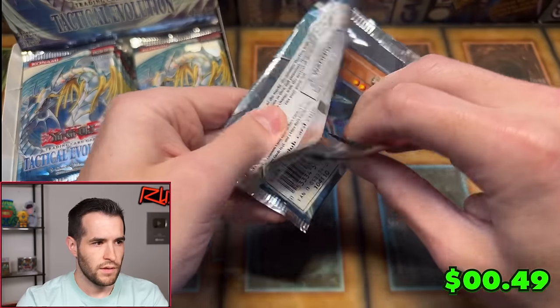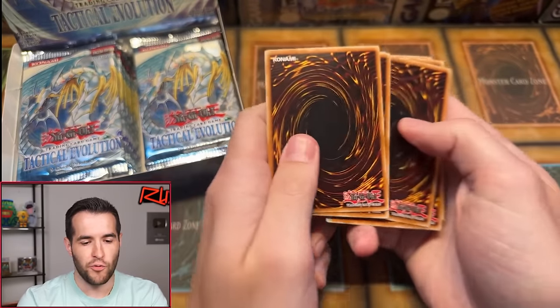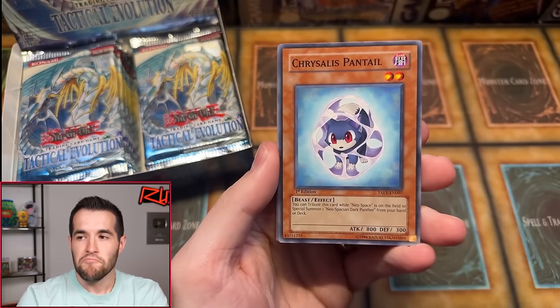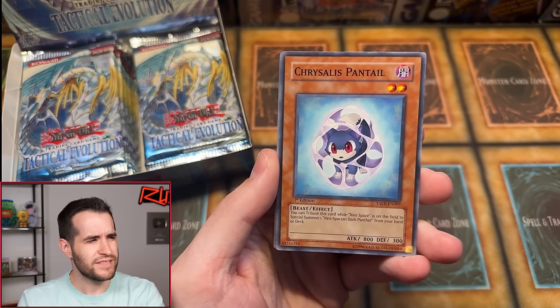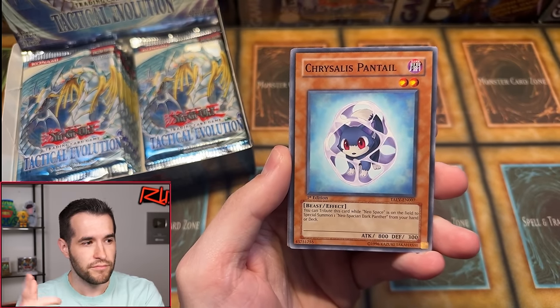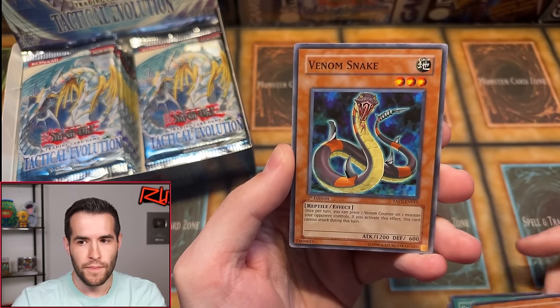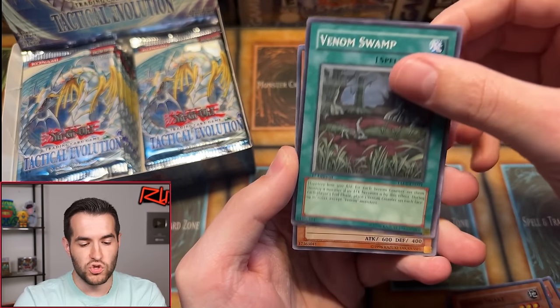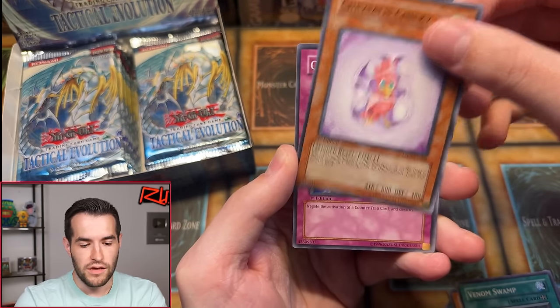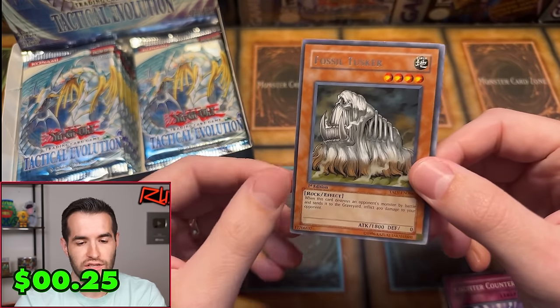Second pack for Daniel. Can we get that Ghost Rare? Smell the Ghost? Do ghosts smell — can you smell them? Is that how you know when they're there? Because they're very ghost-like, you can't see them. Chrysalis Pantet, Venom Shot, Creature Seizure, King Pyron, Venom Snake, Venom Swamp, Chrysalis Chicky, Counter Counter, and our first foil — Fossil Tusker. So we start off 0 for 2, not a double foil.